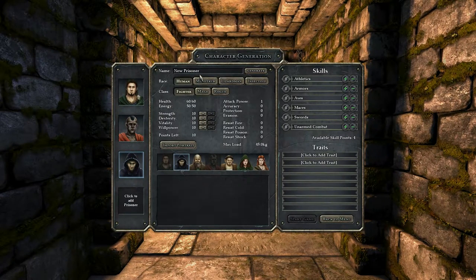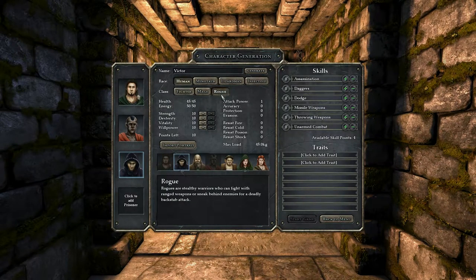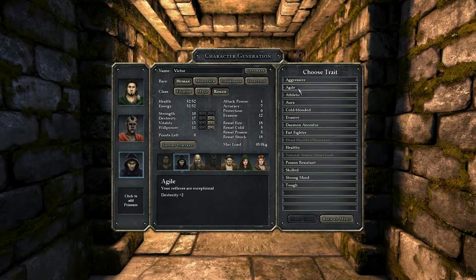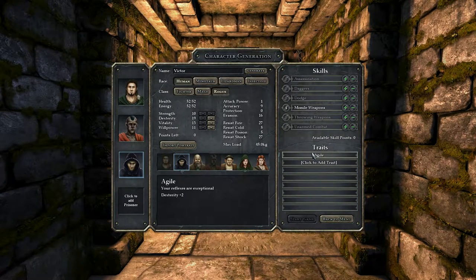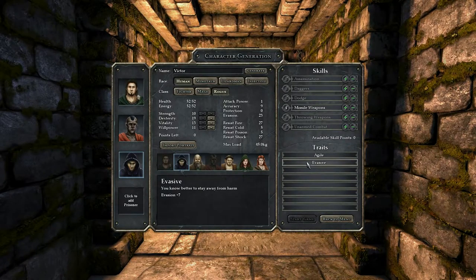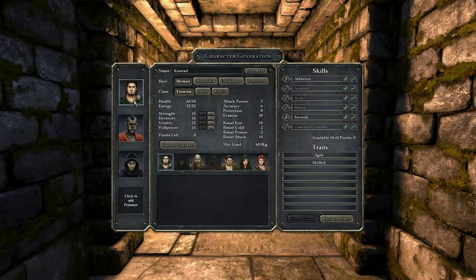Third character is Victor — he is a rogue with 10 strength, 16 dexterity, 13 vitality, and 11 willpower. His skill is missile weapons, which includes slings, bows, and crossbows. His first trait is Agile, giving plus two dexterity and really good reflexes. His other trait is Evasive — he knows better than to stay in harm's way because he's an archer — plus seven to evasion. Everything is spent.